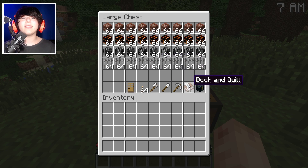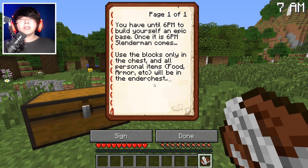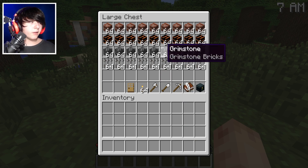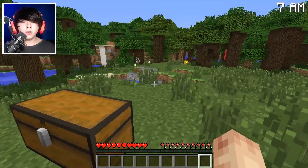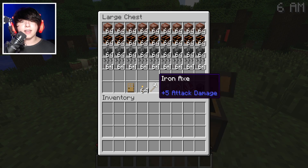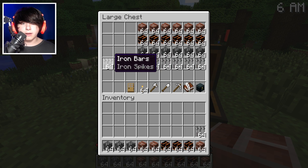It's another apocalypse video! Let's see what this book and quill says. 'You have until 6 p.m. to build yourself an epic base. Once it is 6 p.m., Slender Man comes. Use the blocks only in the chest, and all personal items — food, armor, etc. — will be in the ender chest.' So that means I have to build a base by 6 p.m., but I'm starting at 6 a.m.